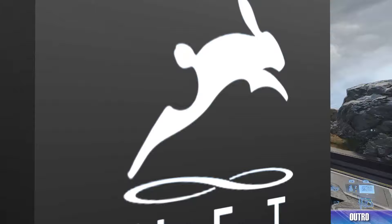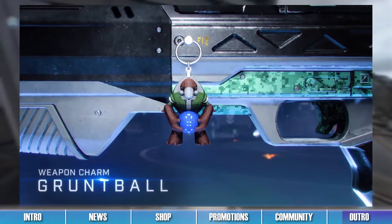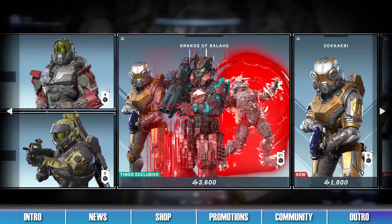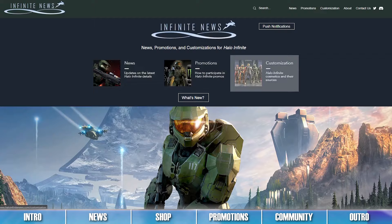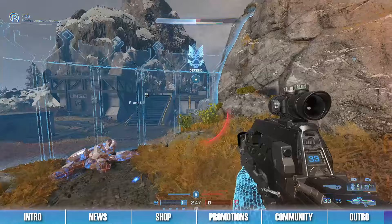And with that, that is all the Infinite news we have for you folks today. Play the Yappening 2 Operation today to start unlocking Grunty rewards from the free Operation Pass. Remember to send feedback to 343 on all their social media pages so they can better improve all aspects of Halo Infinite for the future. Also check out the shop, and review the promotions if you want to claim additional items for your Spartan. Follow the links in the description for more info on everything shown today, and check out Infinite News for more on what's new in Halo Infinite. The Yappening 2 Operation is still around, and we should expect some brand new updates very soon. Get excited for more news as we approach the beginning of May. Enjoy the rest of April everyone! We will see you all, in Infinite!